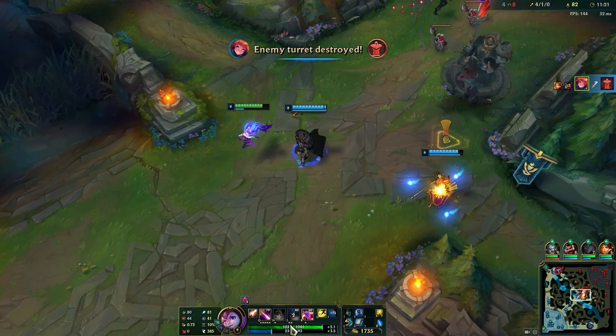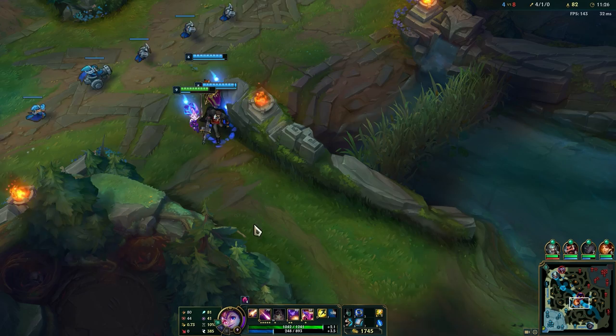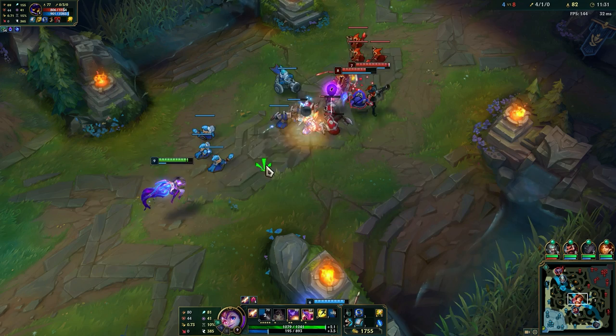I don't have any mana left. Just gonna use the last mana to push this wave, else we are losing the mid tower as well. That's gonna suck a lot. Tier 2 boots make it easy to dodge.